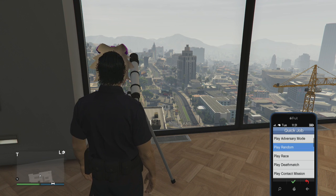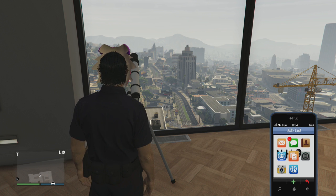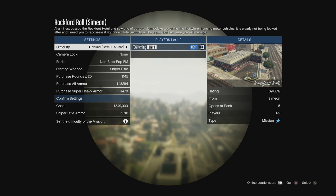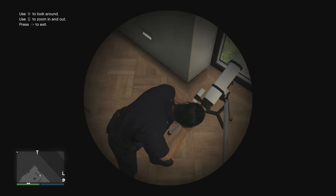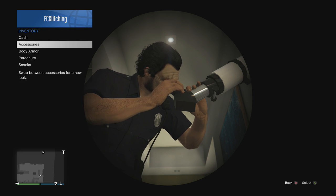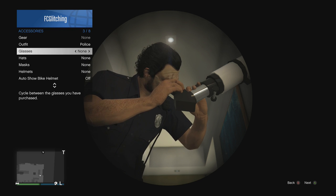I just chose the mask of my choice, went up to the telescope, and now I'm starting up a quick job. Once you set up that quick job, go ahead and go to one of your job invites, accept that from like Simeon or something, and then press right on the d-pad to go into the telescope really quickly. This time it went into the job screen really quickly. Now I'm looking through the telescope after backing out of that job screen, and I'm going to go ahead and put on my hat and sunglasses — just don't mess with the mask because that will go back on once you back out of the telescope screen.